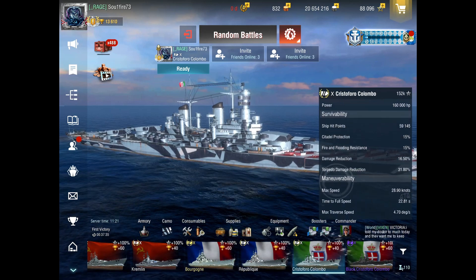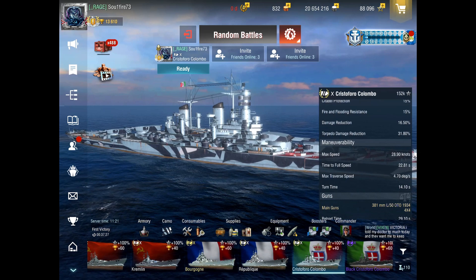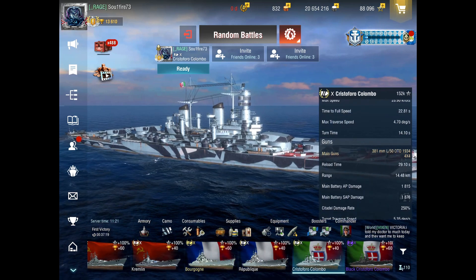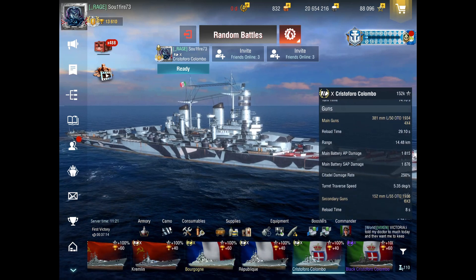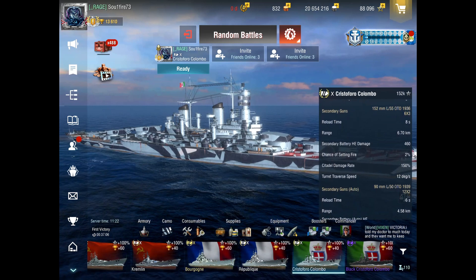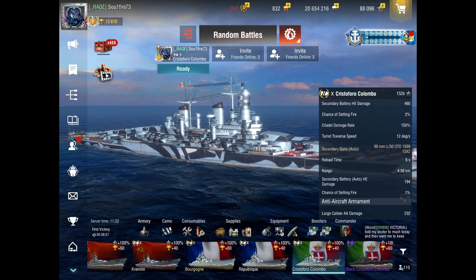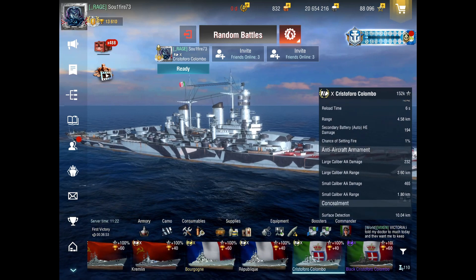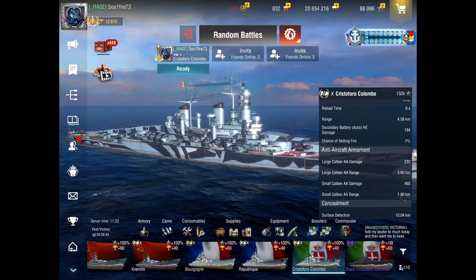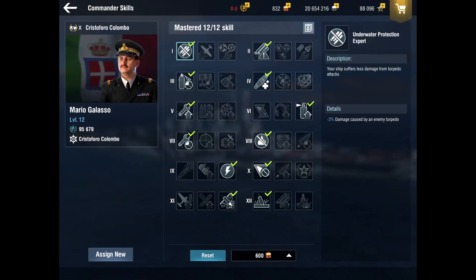We just looked at this on Thursday or Friday. Decent survivability, nice torpedo damage reduction. Speed and maneuverability are pretty decent to average depending on what you're looking at. Superb main guns — really punchy 381s. I wish some of the smaller caliber BB guns were this punchy on other ships. The manual and auto secondaries and AA are iffy at best. With the surface detection build we've got a 10 kilometer base, and with supplies that knocks us down to about 9.7 kilometers.